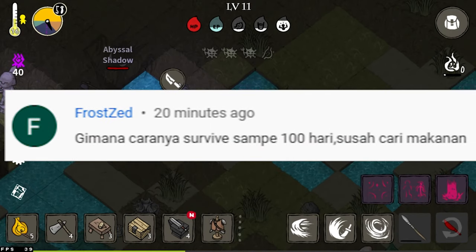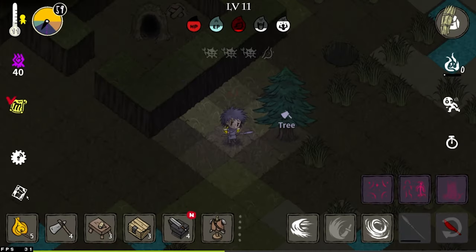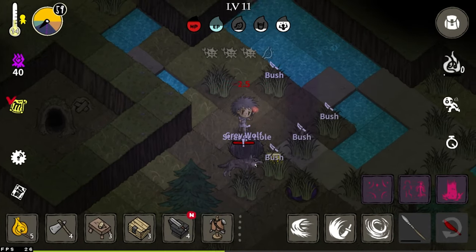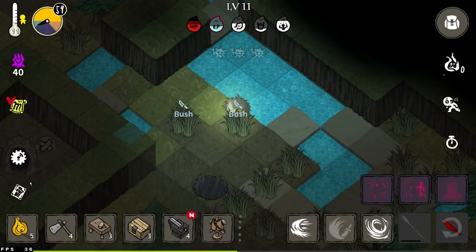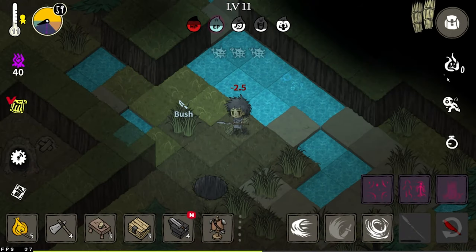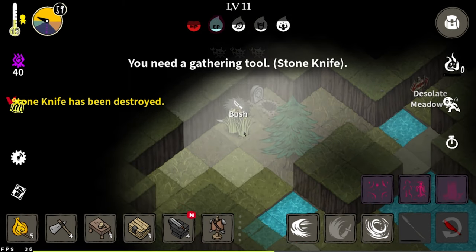Someone in chat asks how do you survive until 100 days — it's hard to find food. Coincidentally I'm suffering from food right now too. The main source of food is killing animals and waiting for them to drop meat — luck plays a big factor. You can also use the mission tab, or if you're lucky there's a food merchant where you can get unlimited food by cutting trees.